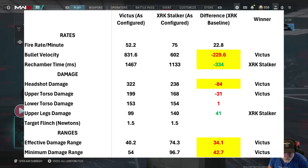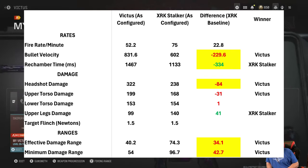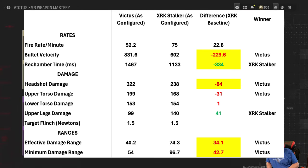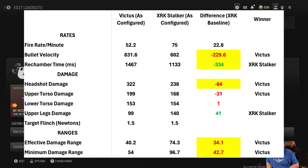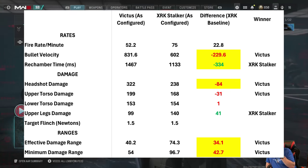Let's compare the Victus with the XRK Stalker, both as configured, and take a look at the difference. Bullet velocity: Victus all day. Re-chamber time, though — and that might be important when you're rushing around, you don't want to be caught without a bullet in your chamber — goes to the XRK Stalker by a large margin.